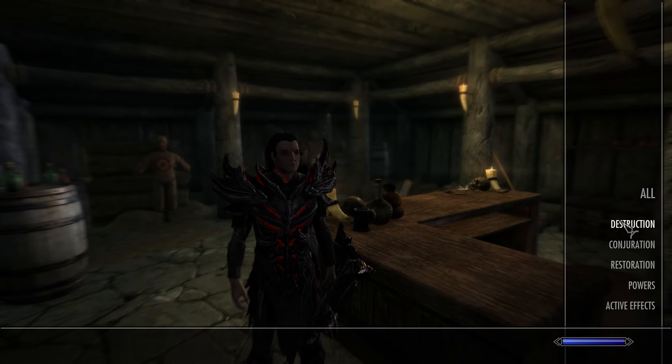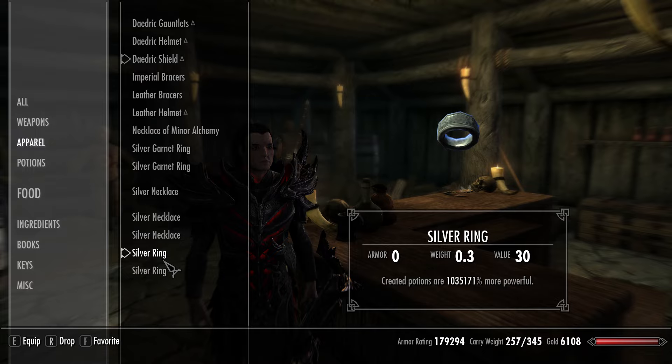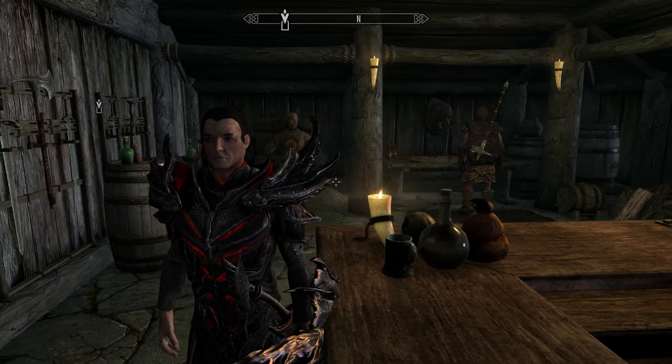So now we go through here and say okay, I want to equip my one ring with a million percent Fortify. Then we go over to active effects — we now have a million percent.